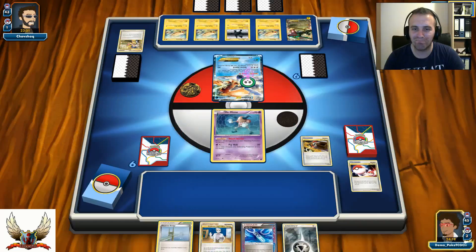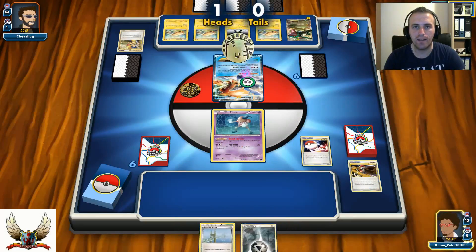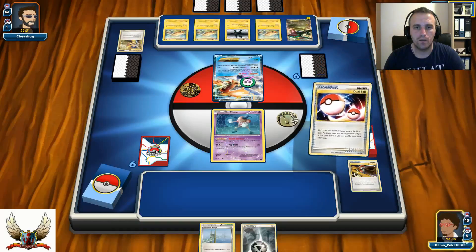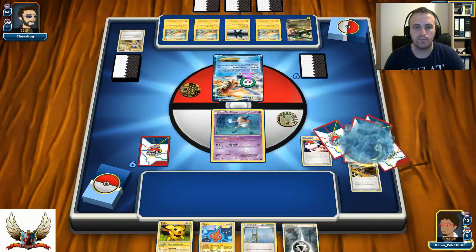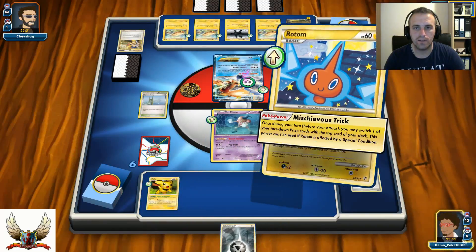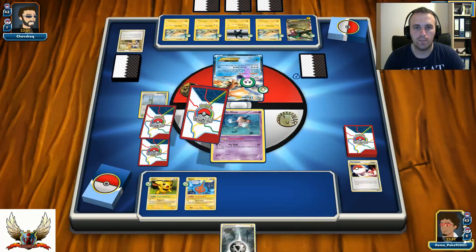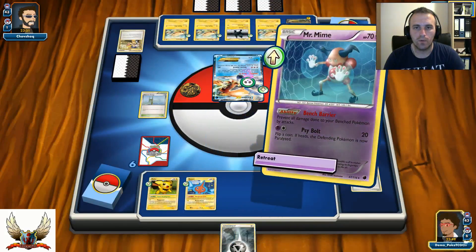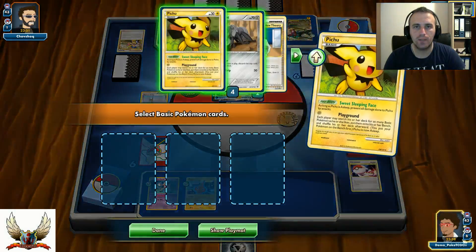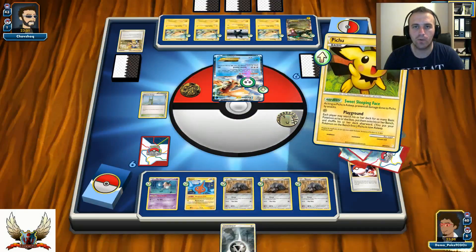With Oak's New Theory I find Pichu and Rotom, so I play both of them and play Skyarrow Bridge. Using Pichu's Playground, I retreat and put three Durants on my bench. My opponent won't be able to fill his bench as easily — and I actually managed to grab a Durant from my prizes with Rotom and put it on the bench. This is a big score right here.